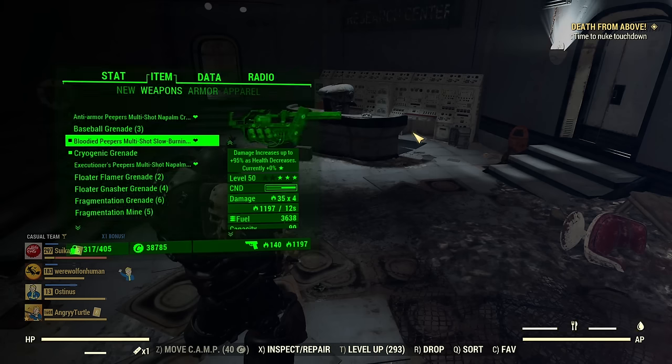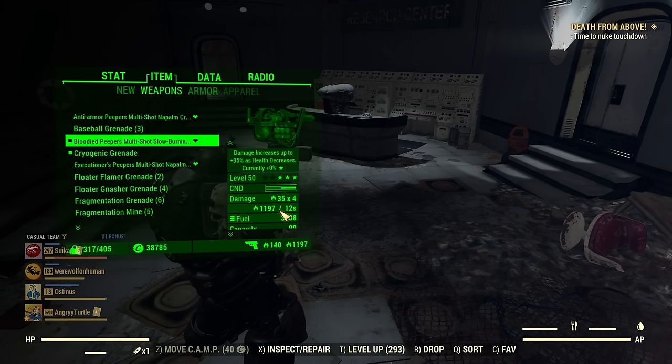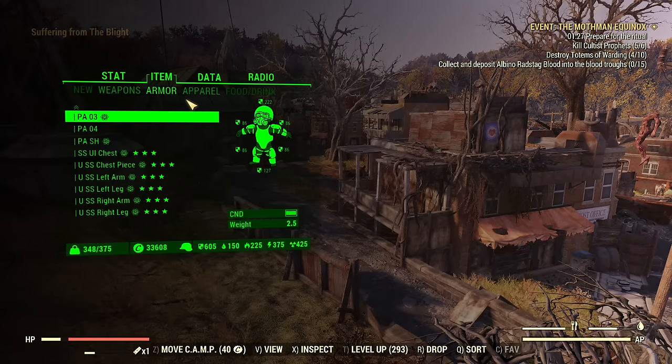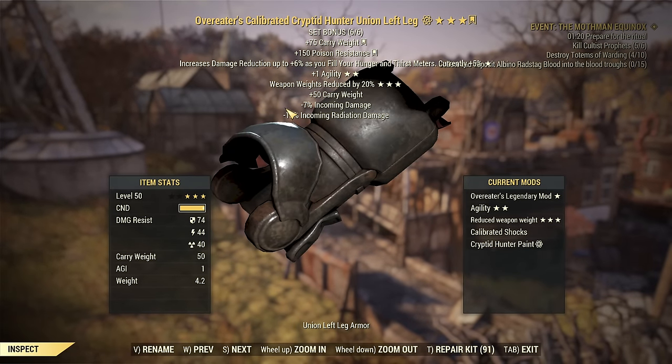There is some damage that will bypass enemy resistances, but that's not fire. If you see a weapon that has bleed damage, bleed damage will bypass all damage mitigation of the enemy — it's basically true damage. Every other damage will be affected by enemy damage resistance. It's worth noting that outside of damage resistance, mitigation effects — like 45% less damage from flame attacks and explosions — will not affect the DOT. DOT is not affected by mitigation, only by resistance. The same applies to mitigation from armor: if you're wearing power armor, every piece provides minus 7% incoming damage, and this does not apply to DOT. DOT completely bypasses all mitigation and is only affected by resistance.